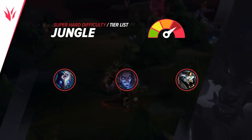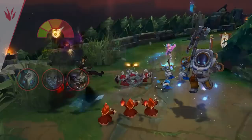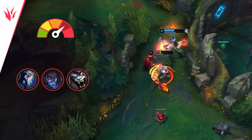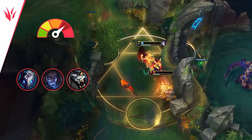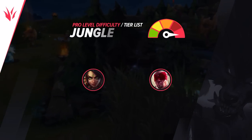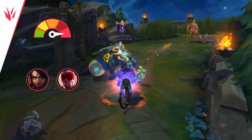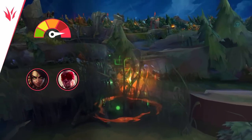The super hard tier jungle champs all have tons of carrying potential, but if you end up being behind you're completely useless. You really need a good understanding of how they work to get anything done. Kindred in particular takes a lot of brain power — even if you manage to get fed, if you're not also getting your stacks on your passive she's really weak, since that extra range is 100% needed to safely pump out damage in fights. Due to their prevalence in pro play throughout the years, both Nidalee and Lee Sin are perpetually in a balance state that's so bad you need insane mechanics to do anything with them, and even then they're pretty hard capped on how much they can do.